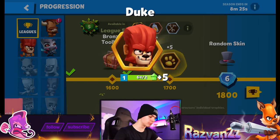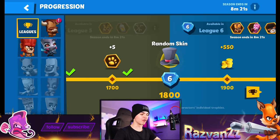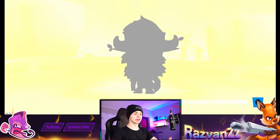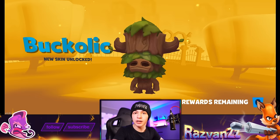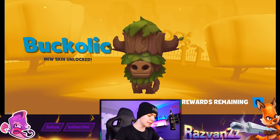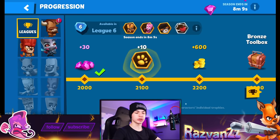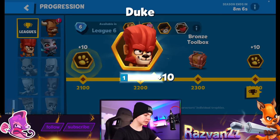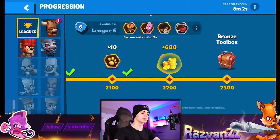We got Duke again for some odd reason, and now we got the random skin. Please do something good here for Buddy. And we got the Buckalick. That is, undeniably, the best skin for Buck in my opinion. I know I said the one with the dragon in the video where we checked out the best skins, but my opinion has changed. I think it's the Shree one, to be honest with you, because it is super cool — it's like Groot, but Zuba-fied.